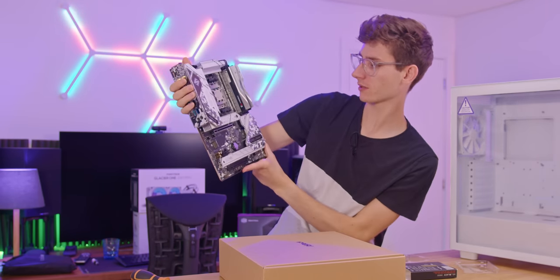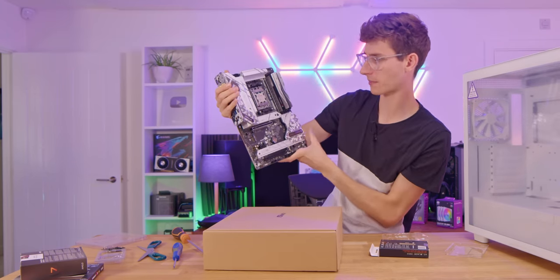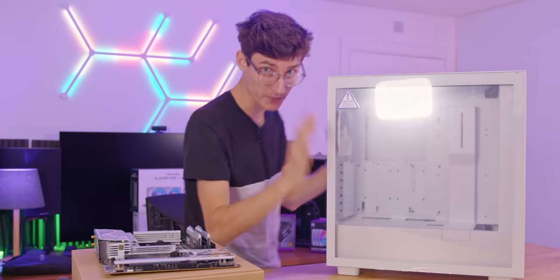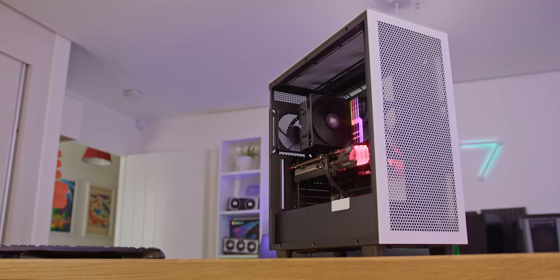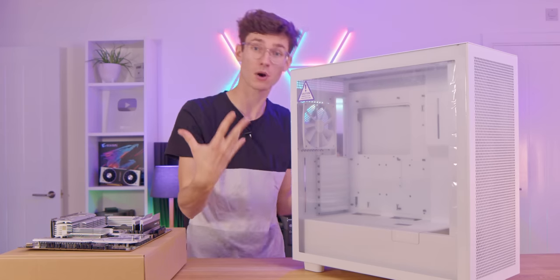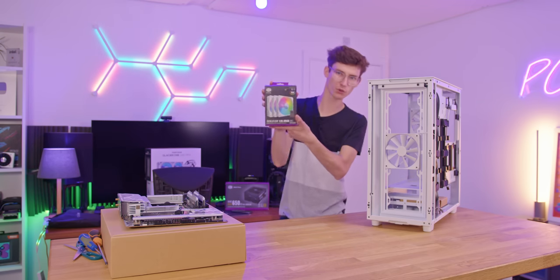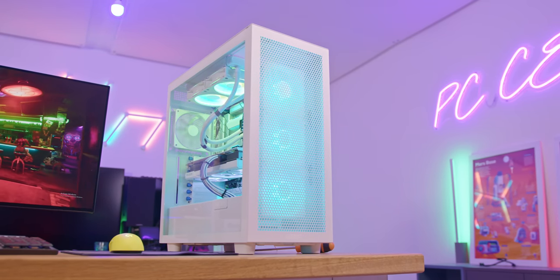That's our completed motherboard combo — a nice mix of black and white with a digital camo pattern. Before putting it in the case, let's talk about the case itself. This is the NZXT H7 Flow. I've been saving this white version for this particular build because I wanted to do a proper all-out white build. For the fans, I'm going to use three white Cooler Master Sickle Flow RGBs — they're going to perfectly match.